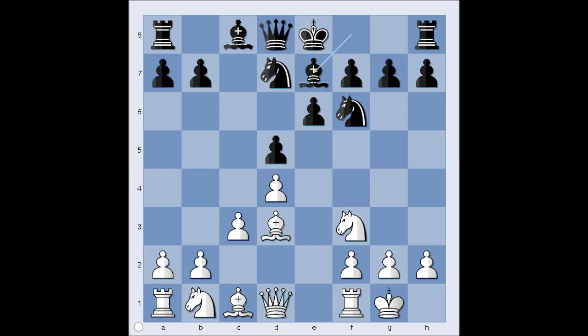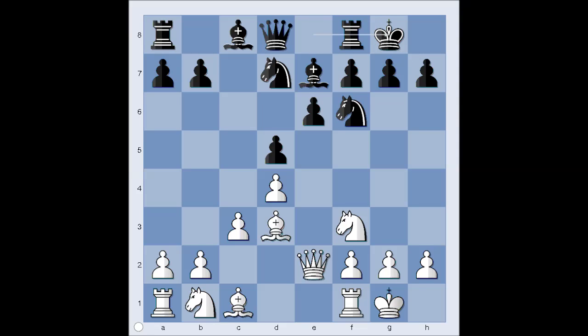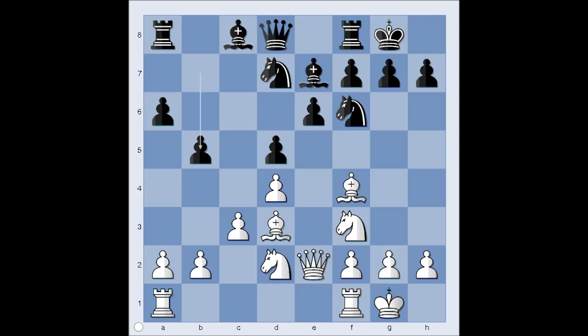Bishop to e7. Queen to e2. Fischer castled kingside too. Bishop to f4. a6. Knight from b to d2.